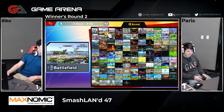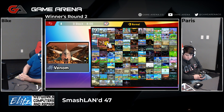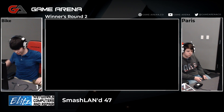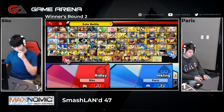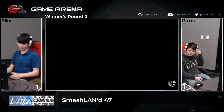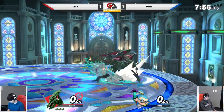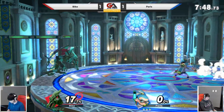So we're going to move on to game number three. I'm thinking they'll either go back to Pokemon Stadium, Battlefield, Final Destination, or Kalos — one of those four. They pick Kalos. I feel like this is going to be good for Inkling — nice big open area to do their thing. Bike switches to Ridley. On this stage they can throw their Ink Bomb onto the little platforms on the side. We have Ridley — and Paris just parried.